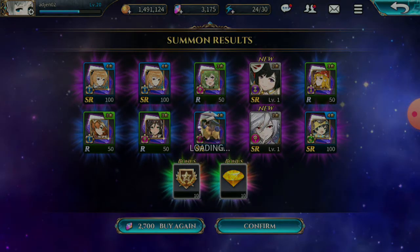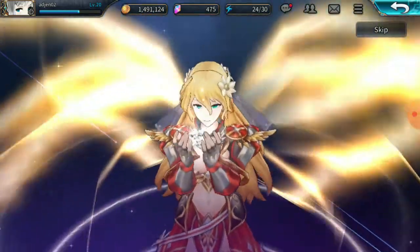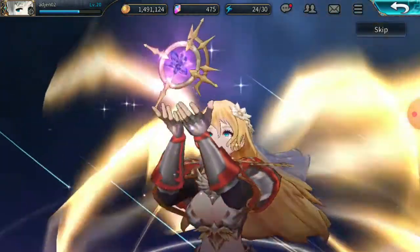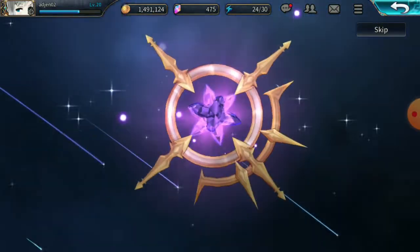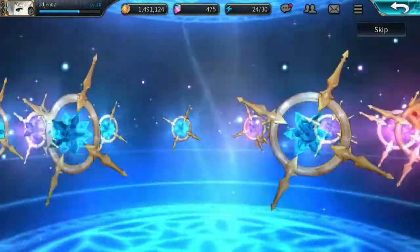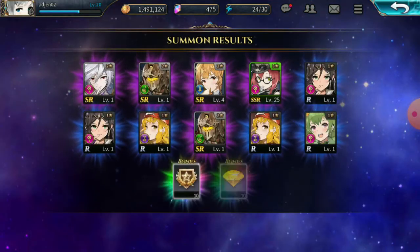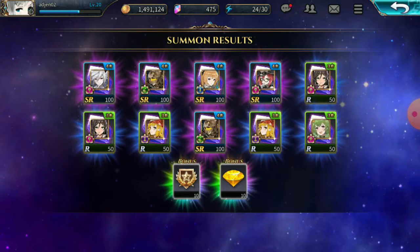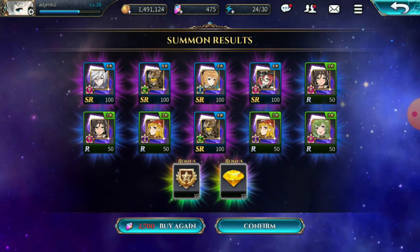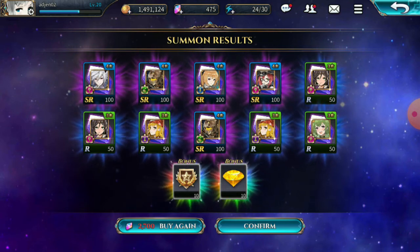Okay, last multi — come on, please give me Sonya! This is not looking good. Another dead multi. No rainbow again, the rates are trash. What kind of BS is this? One, two, three, four, five — five SR units.